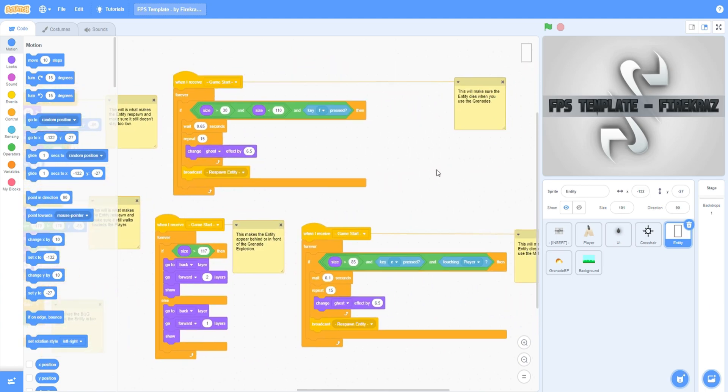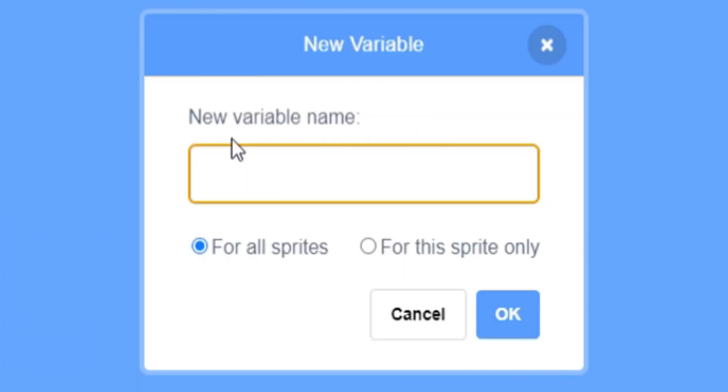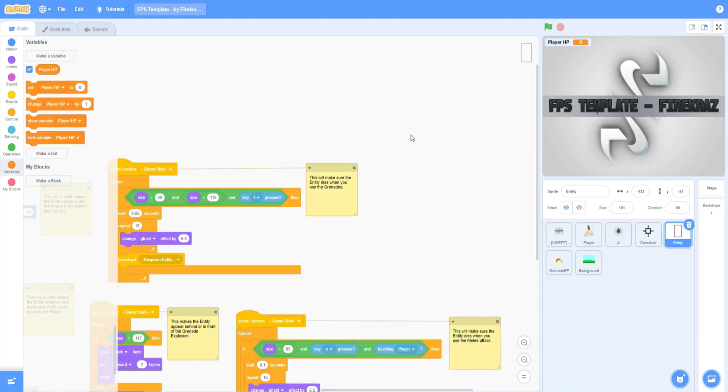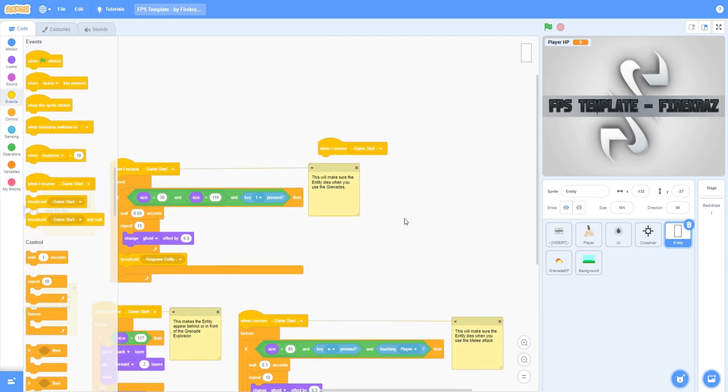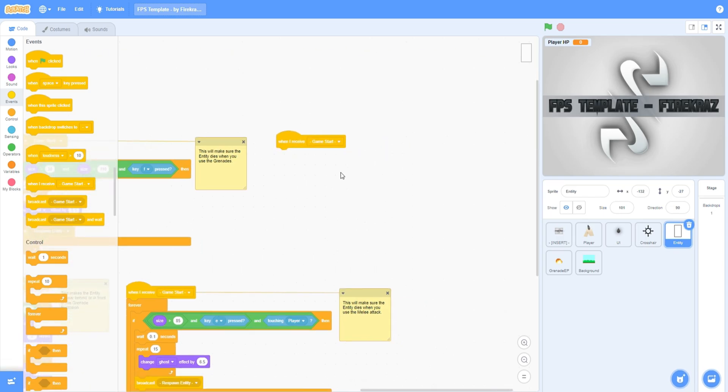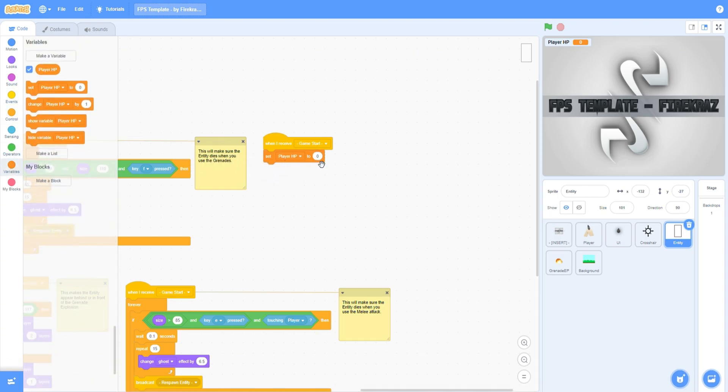Next let's work on player health. The first thing you want to do is create a new variable called Player HP, or whatever you want. Then go to Events and get a 'when I receive game start' block. Then get a 'set Player HP' block and set that to 100.